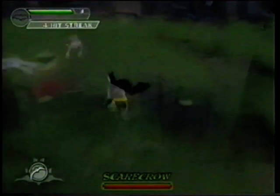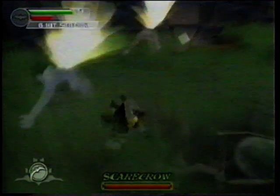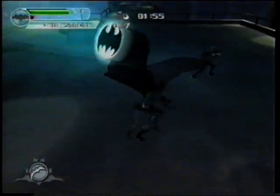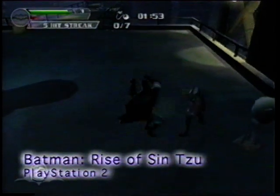Batman is known for always being prepared for every possible situation. How does he do it? He has Cybernet helping him out. And now you do too. So grab a pen and jot down this cheat for Rise of Sin Tzu for the PlayStation 2.